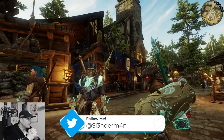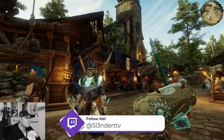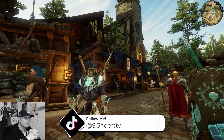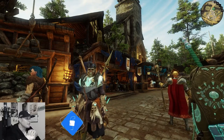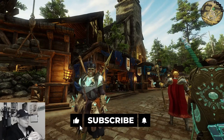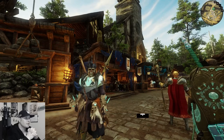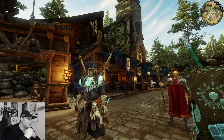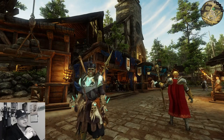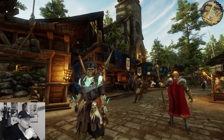Hey everybody, it's Slender again. I've got some good news — I finally decided to finish my series and start making some money. I got all the way down to 70k, the lowest I've ever been since starting this game, and in about 45 minutes I basically just emptied out my storage, talked to some guild members, asked how they're making gold, and went from 70,000 gold to about 190,000 gold within 30 minutes.